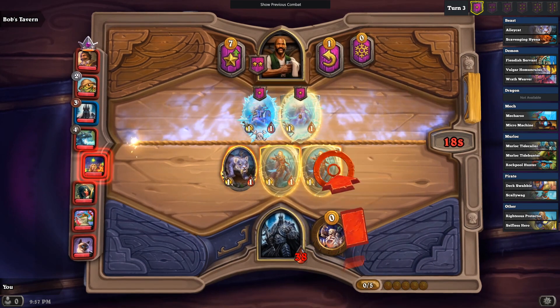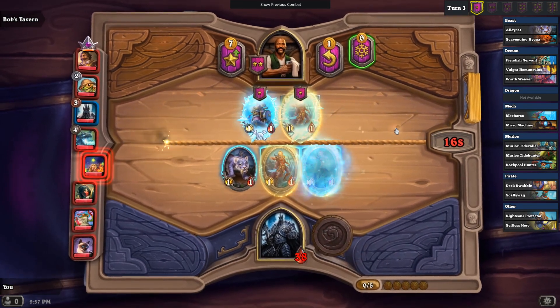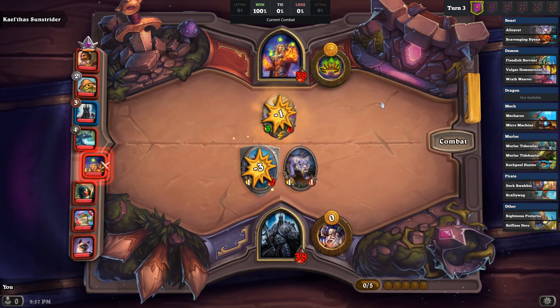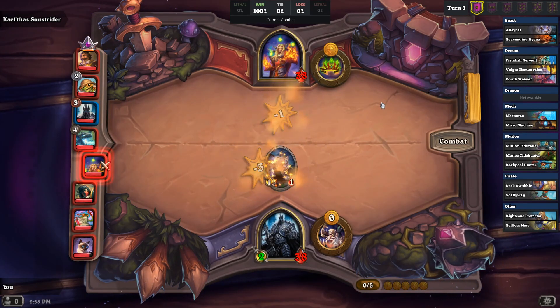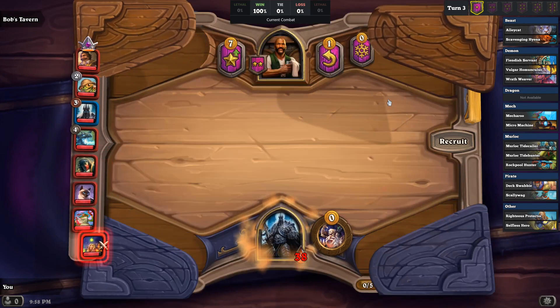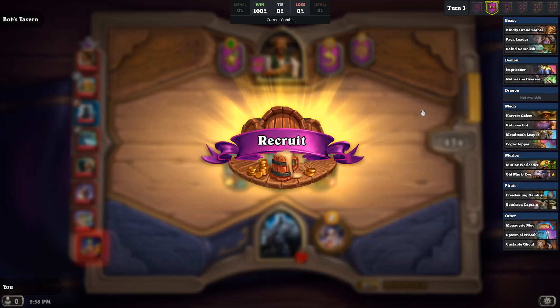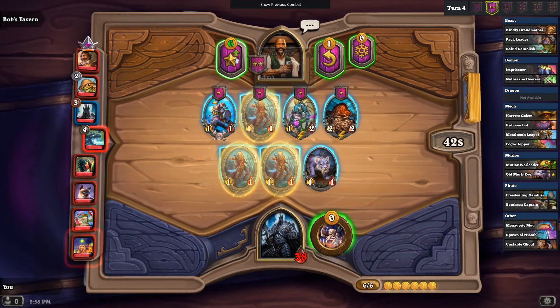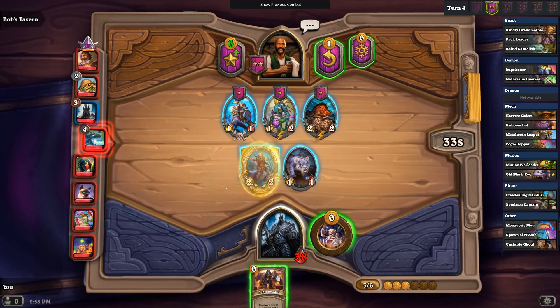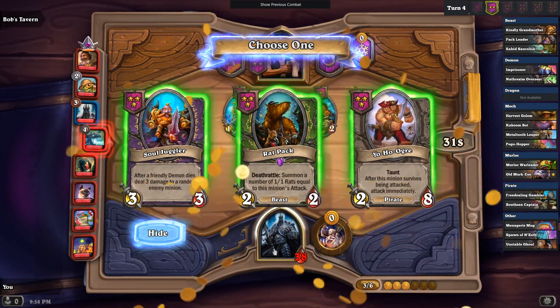I think I'm going to go ahead and buy one of these protectors, at the very least. This was a turn I was just looking at going, I'm not going to win this — that Murloc has too much health. But Reborn on Divine Shield minions gives you a lot of gas. Now I'm trying to decide: do I just level up or do I just go for the gold? I decided to go for the gold, because I wasn't stoked about the other one-star minions.